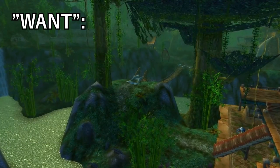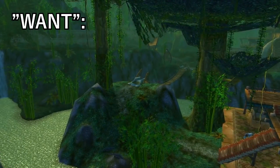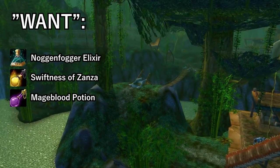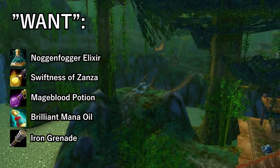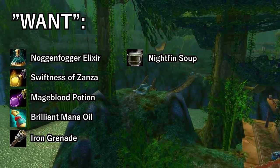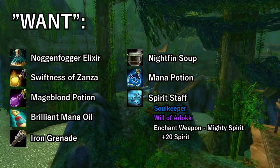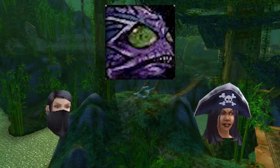Things that may make your life easier: Nogginfogger, Swiftness of Zanza, mageblood potion, brilliant mana oil, iron grenades, nightfin soup, mana potions, and a spirit staff with a spirit enchant to maximize your evocation. Deviant delights to look cool — unless you get a pirate, in which case it's not a wipe.